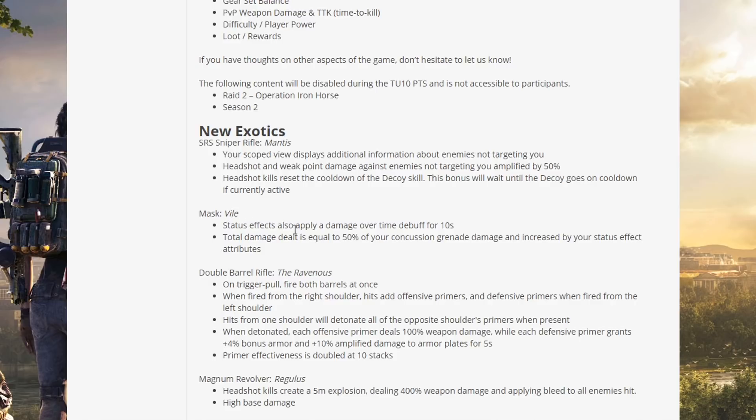We've then got the mask called The Vile. Status effects also apply a damage over time debuff for 10 seconds — total damage dealt is equal to 50% of your concussion grenade damage and increased by your status effect attributes. This will be good for PVE and a lot of people have been saying they want more power from status effects, but this will need to be balanced for PVP because status effects in PVP are awful.